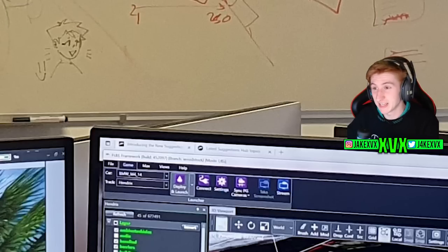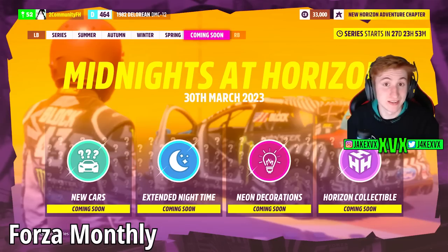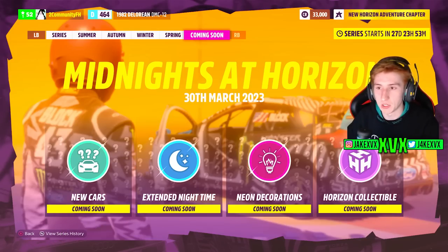So while we haven't been able to figure out any specific cars, there are a few features here. The night time cycle's been figured out, there's a new stadium, and some other hints. For new cars, we can look at the leaked car list — anything in black could possibly be added in this update. We'll find out what's in this update in the next Forza monthly live stream, which might be Thursday, Monday, or Tuesday. Midnight at Horizon is the next update, extended night time will be about half an hour, and maybe six new cars. Thank you very much for watching and I'll see you all later.